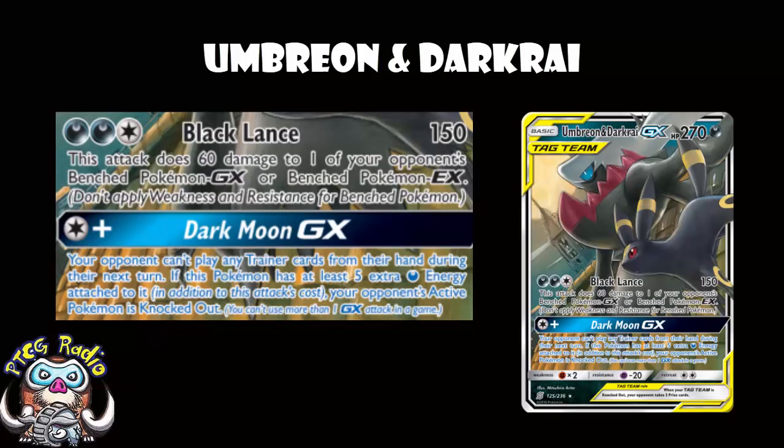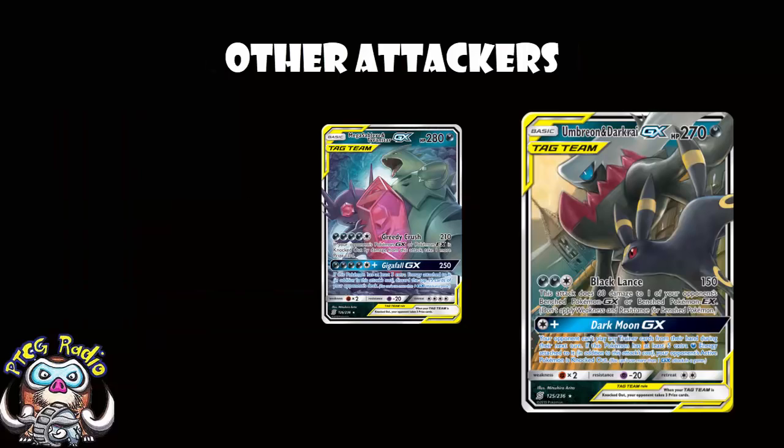Now, one thing you might notice is missing here: we're no longer playing Mega Sableye and Tyranitar. It's not to say you can't, it's not to say you're not allowed — it is to say this winning deck I'm showing you here does not play Mega Sableye and Tyranitar. Five energy, 210 damage, take an extra prize with a KO — just a little bit too expensive. We're rolling with lower energy attackers here. And Umbreon and Darkrai really is our main one, but not our only one.